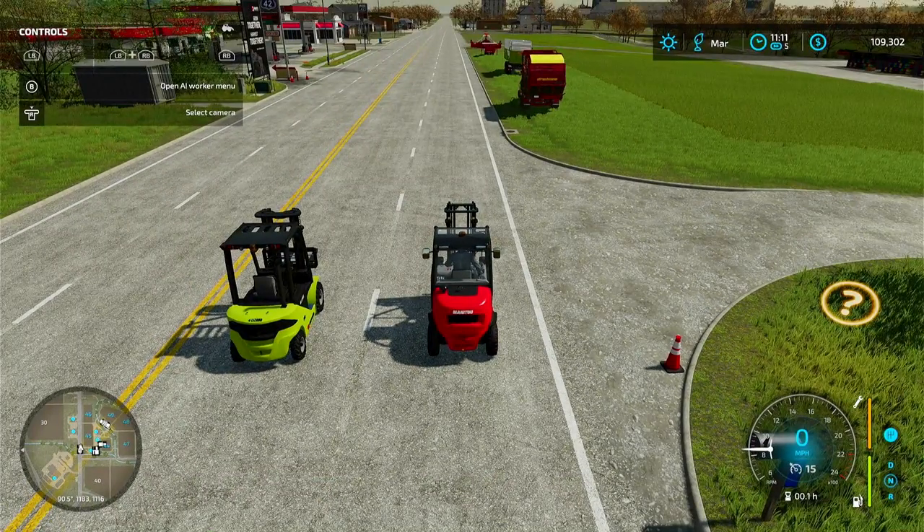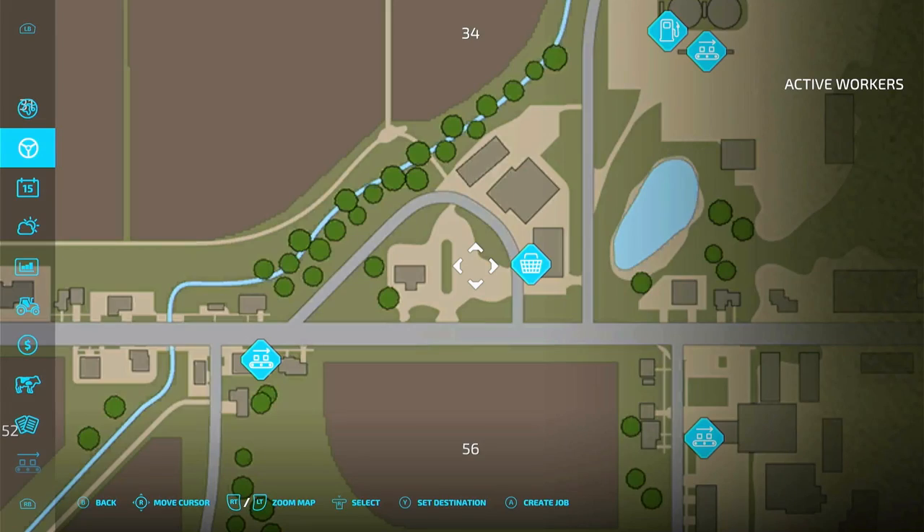Hey, this is Farmer Teacher on Farm Simulator 22 and we're gonna have a little fun today. We have two forklifts — the Manitou on the right and the Lizard, which is a mod, on the left. They both cost thirty-seven thousand dollars, but we're gonna have a race down to the shop and see which one is faster. The Lizard is supposed to be faster. We'll give the Manitou a little bit of a head start.